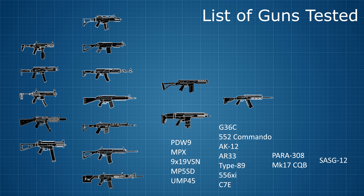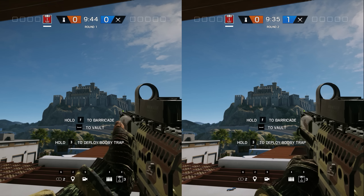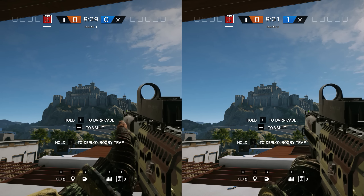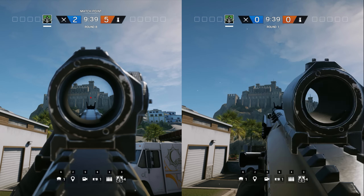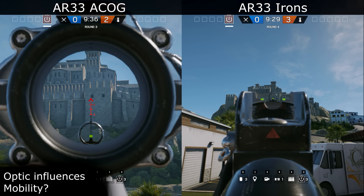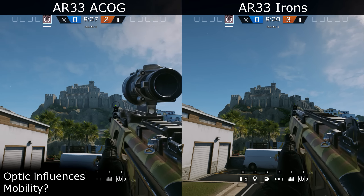We'll start with experiments on the angled grip. The purpose of the angled grip is to accelerate the transition between hip fire and ADS — it increases the speed at which you can aim down sight. Before measuring ADS time, let's first test some confounding variables. For instance, does the type of sight you attach to your gun influence the aim down sight time in any way? The answer is no, it doesn't.